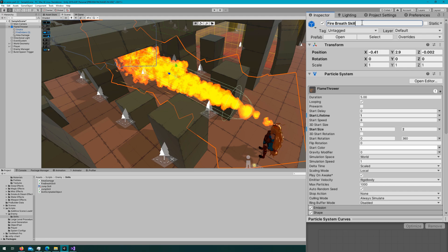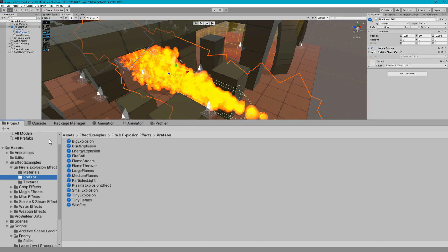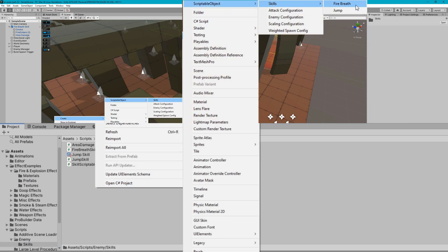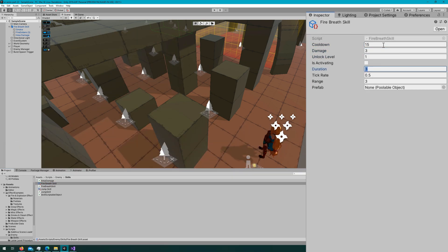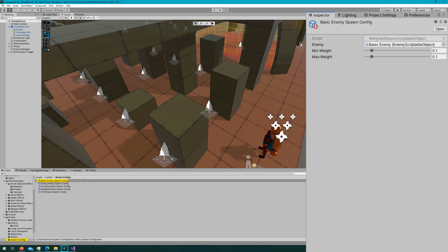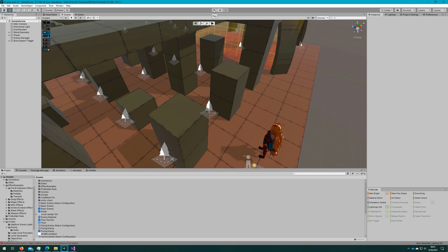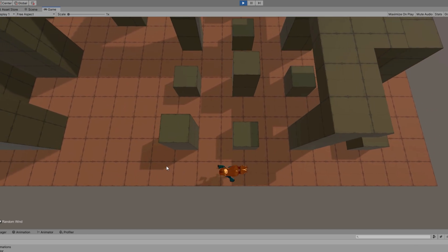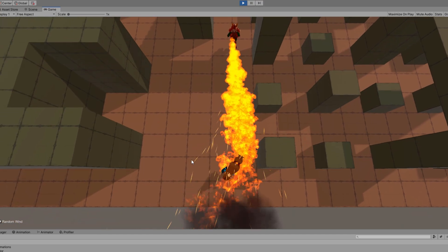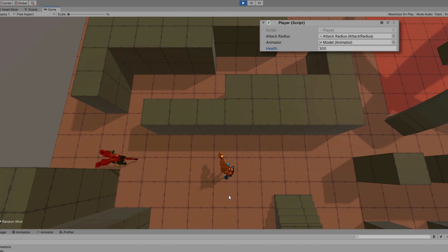Back in the Unity editor, I'll rename this prefab to Fire Breath Skill and attach the PoolableObject component to the root. I'll add the Area Damage component to the area damage child object, then drag this prefab as a prefab variant to the same folder. I'll create a new skill asset at Create > Skills > Fire Breath, leave it named Fire Breath Skill, set cooldown to 15, damage to 3, duration to 3, tick rate to 0.5, and range to 3. I'll drag the prefab to the prefab field, select the basic enemy and set their skill to Fire Breath Skill instead of Jump, remove the prefab from the scene, and click play. After the 15-second cooldown, she gets in range and starts using fire breath for 3 seconds, then it disappears — with health set to 300 we can watch the damage ticking down.